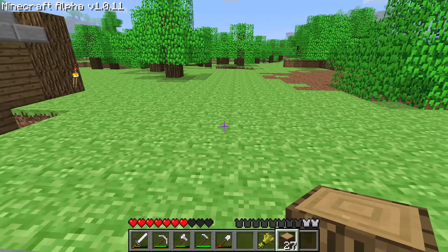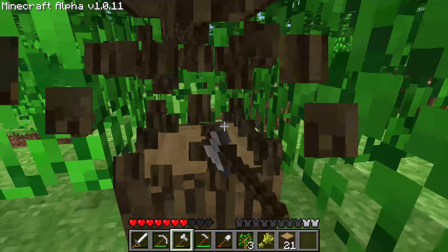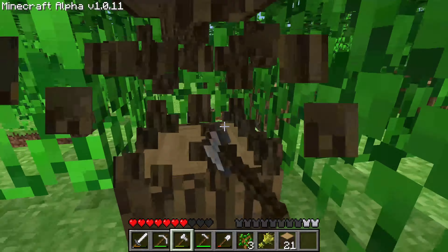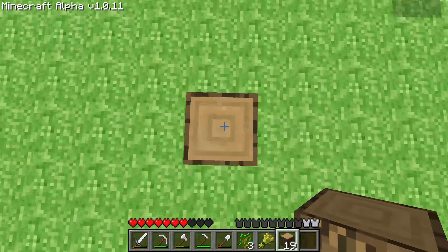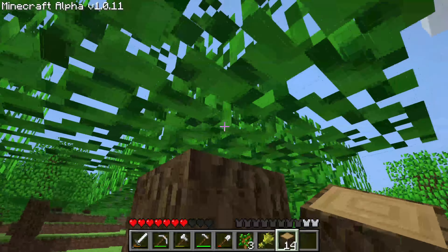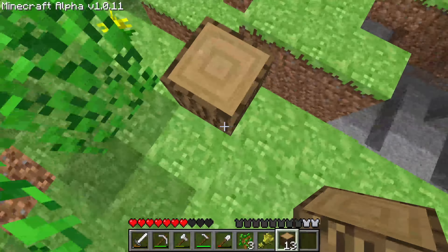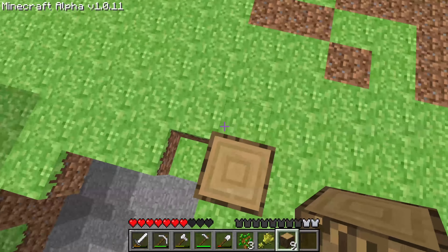I wanted to do a library. We can still probably do one — let me pace this out. I want to make sure we're at least a little bit away. It's not going to be a very big library because I only have like 26 bookshelves, so we're going to have to find ways to decorate without using as many bookshelves. It's just going to be this tiny little library.